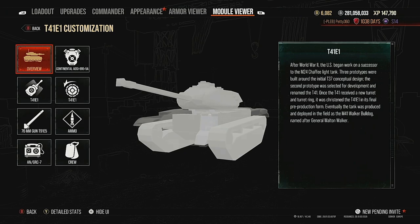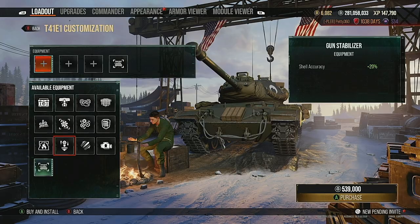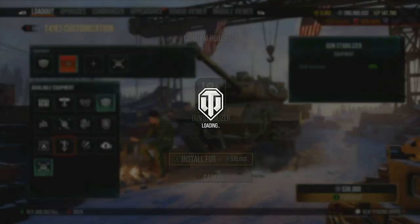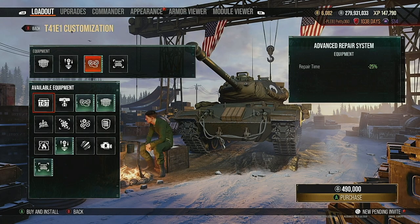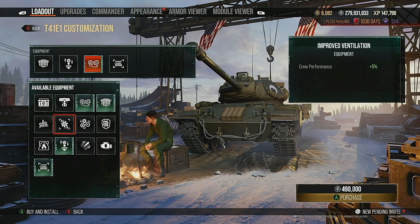In terms of equipment I was running a camo net to improve concealment, vertical stabiliser to make gun handling as good as possible for landing all 10 shots, and optics — because as a light tank I want to out-spot everything, especially since my camo isn't as good as other light tanks. You could also run vents instead of optics and still get close to 500 metres view range.